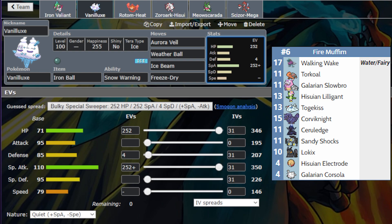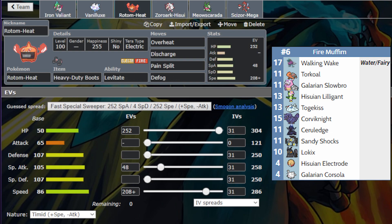Next we have Rotom-Heat. I've brought a similar set before — Overheat, Discharge, Pain Split, Defog. It's a good switch-in to Togekiss, Corviknight, and Sandy Shocks. This will always outspeed Togekiss if it's not Choice Scarf, so we don't have to deal with getting flinched down by Serene Grace.